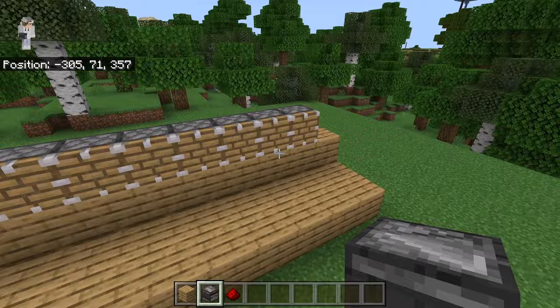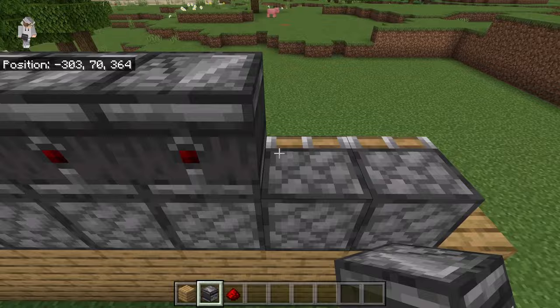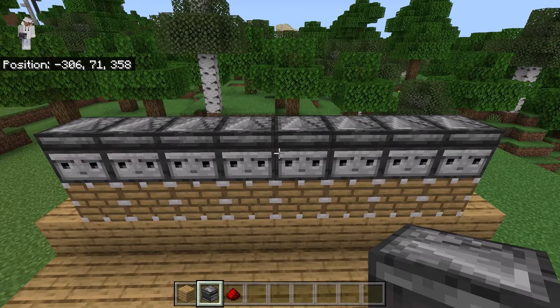The next step is to go behind the farm. Now place an observer on top of each piston. Whenever you place an observer, make sure the top arrow of it is facing this way. After you're done placing the observers, check the front — the faces of the observers should be facing this way. The observers will detect whenever a kelp grows to that height.